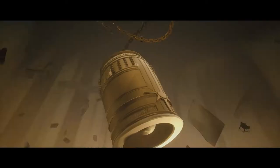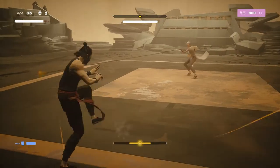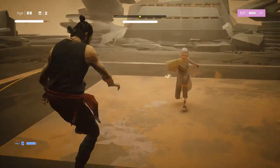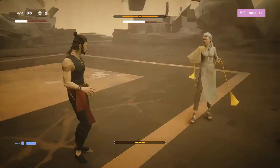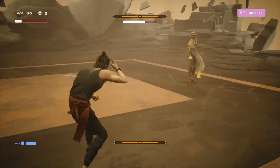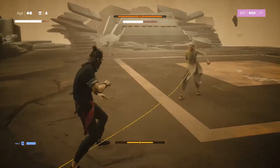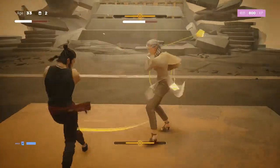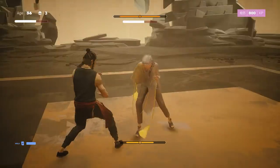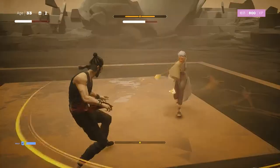Phase two is very interesting because generally she's got exactly the same attacks from phase one — everything seems a little bit faster and there's less downtime between her attacks. She does have some new attacks though: there's a new spinny attack which is very similar to Kuroki's terrifying all-high combo. It's not quite as scary as Kuroki's, and it's quite easy to avoid the last hit even if you get hit by the previous hits.